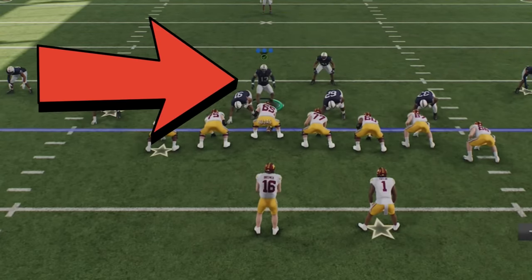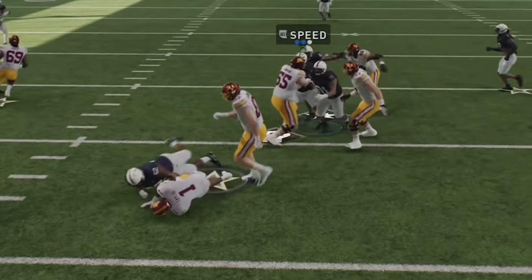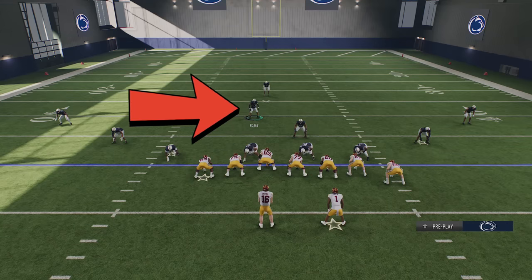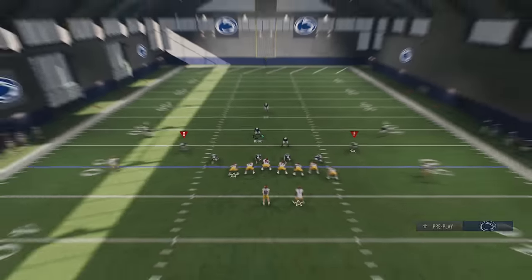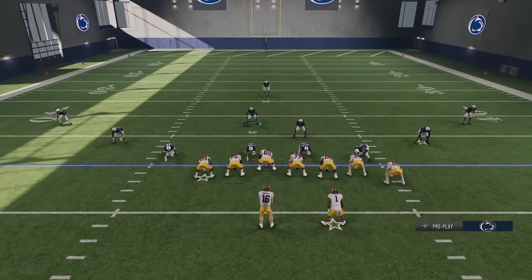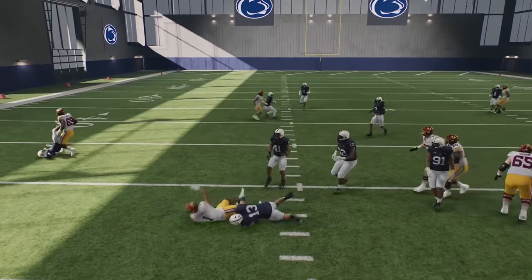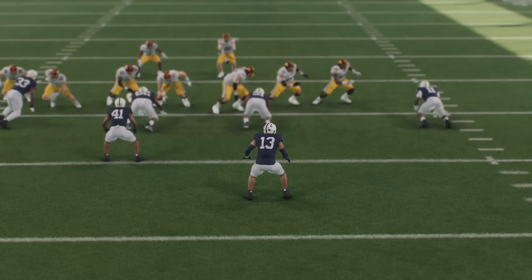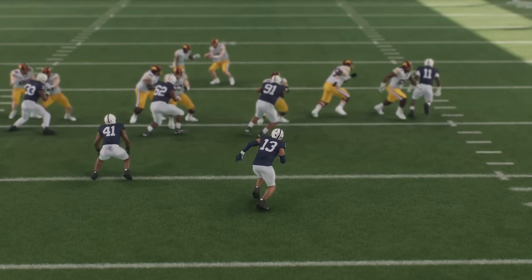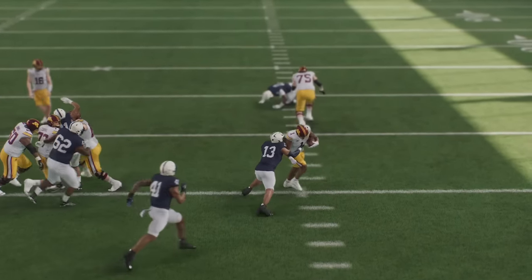On run plays, being too close will get you picked up and make it harder to make a play. If you expect your opponent to run, start the play about eight to ten yards behind the line of scrimmage — now you're too far back for the lineman to target you. They'll target the other linebacker first because he's closer, and once the play starts you can shoot the gap and basically make a play every single time.